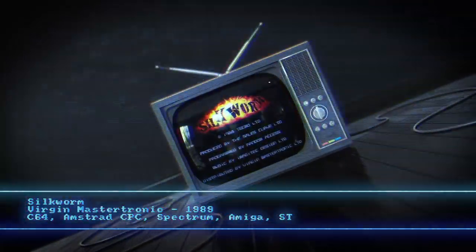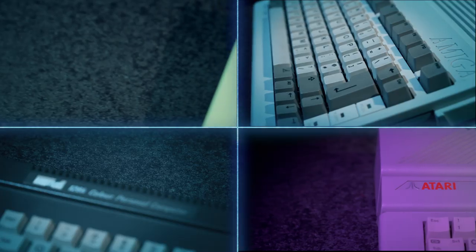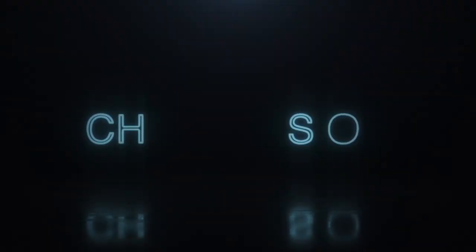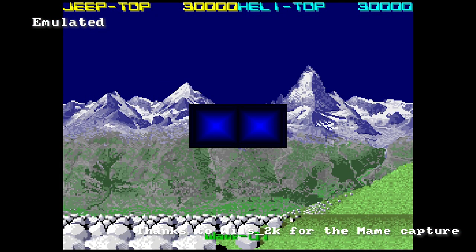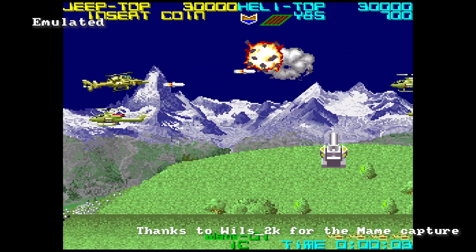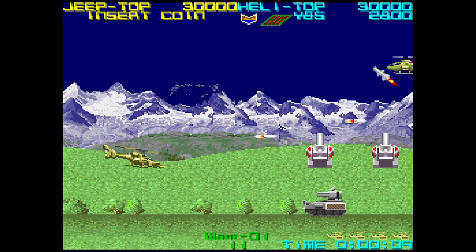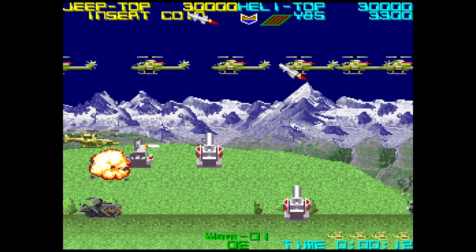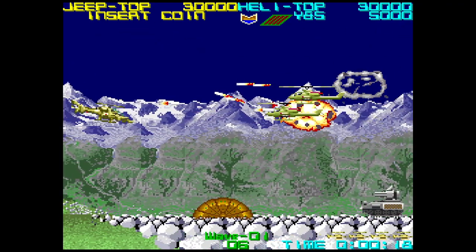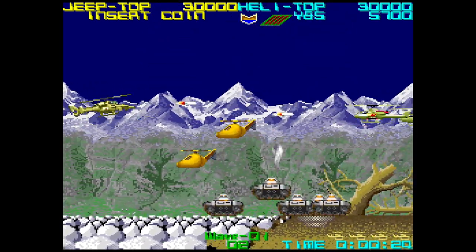Two-way shooter action with Silkworm. Silkworm is a 1988 game by Tecmo, released on home systems in 1989, ported by The Sales Curve and released by Virgin Mastertronic. It's regarded as the unofficial follow-up to Swift. You can either fly a helicopter and shoot the baddies, drive a jeep, or have two-player action with both of them at once.